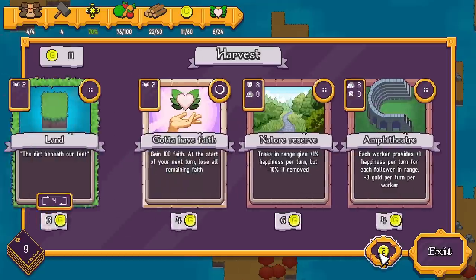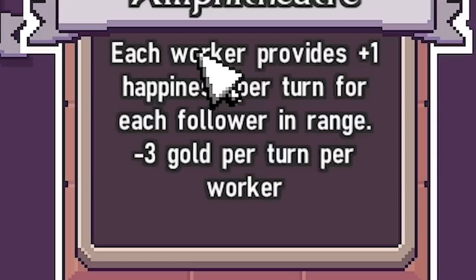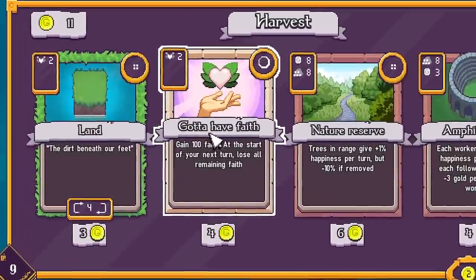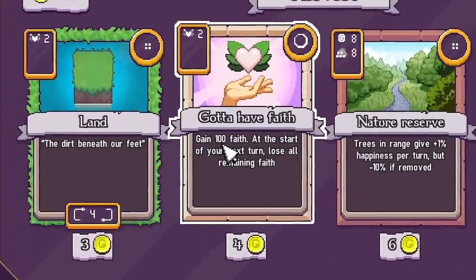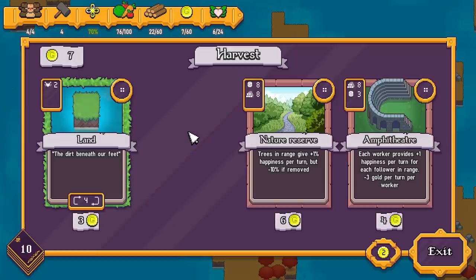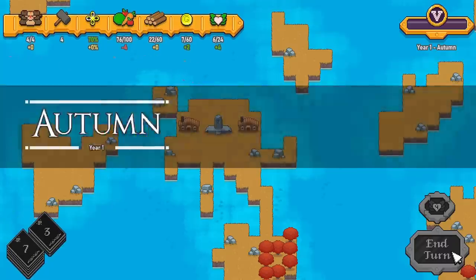I might just re-roll. An amphitheater makes people happy but at the cost of gold, so I don't think I'll go with any of these except 'gotta have faith' — that will give me a hundred faith to spend, although I can only hold 24. So I'm not sure how that's going to work, but let's grab it. Then we'll exit and we're into autumn.